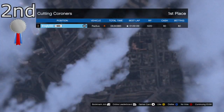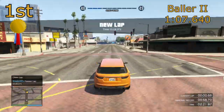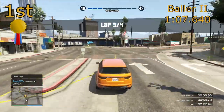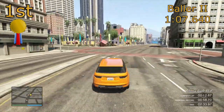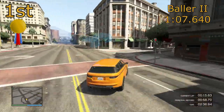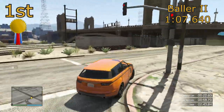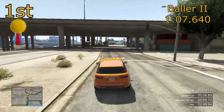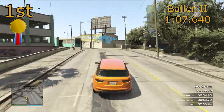In first place, with a lap time of 1 minute 7.640, is the Gallivante Baller. Now this is the second Baller, so not the one that looks like a box — it's the one that looks a bit more stylish. And this is just on another level really. It's about one and a half seconds quicker than the Radius, and it doesn't even have the traction or the braking capabilities of the Radius — it's just out and out faster. It just has a lot more power and a lot better acceleration as well. So the Baller is on another level and it's easily the fastest SUV as long as you can handle it around the corners.